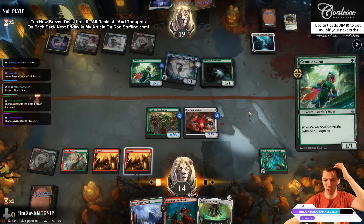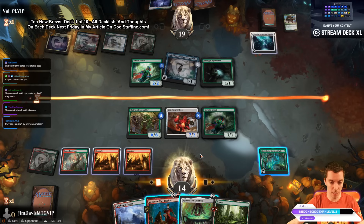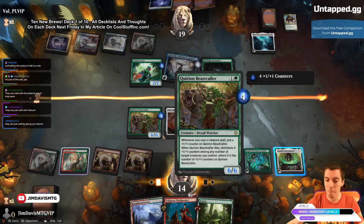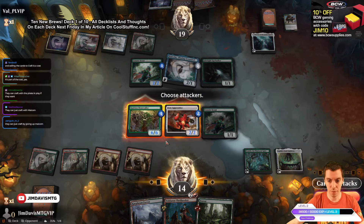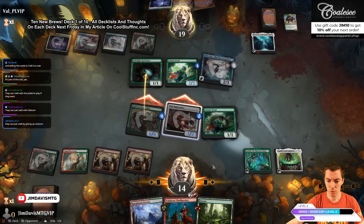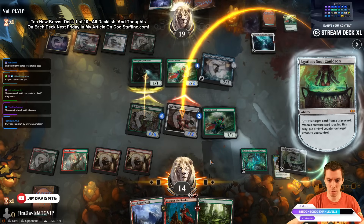We get a land off the explore — wanted a non-land for the pump but fine. Play Soul Cauldron, and we have the Thrill Seeker fling. We can Thrill Seeker fling, then Cauldron it, then fling again to just kill them. It's kind of gas because we have the modular effect — fling, modular, fling again. Very powerful. We attack with both creatures.